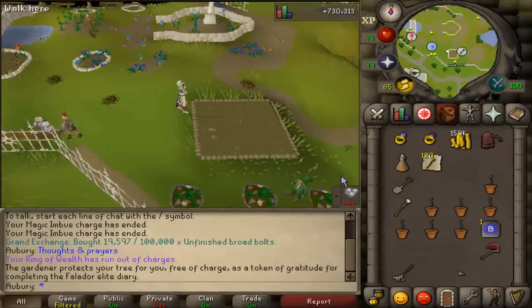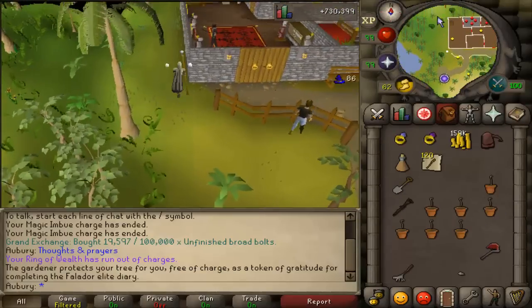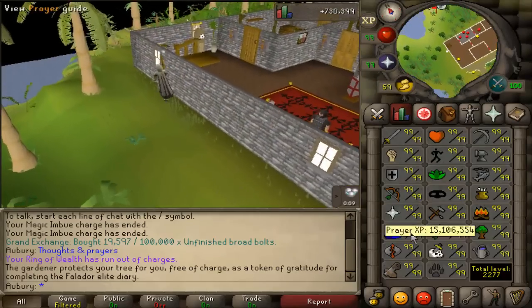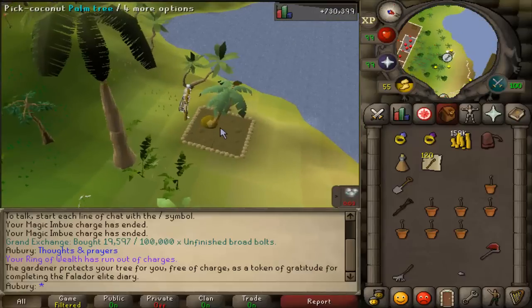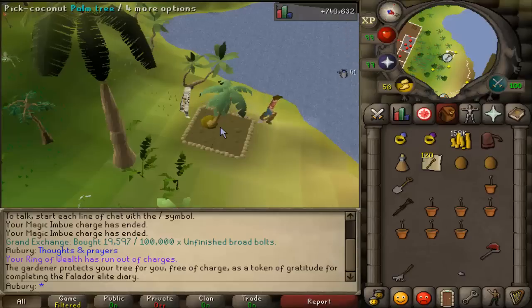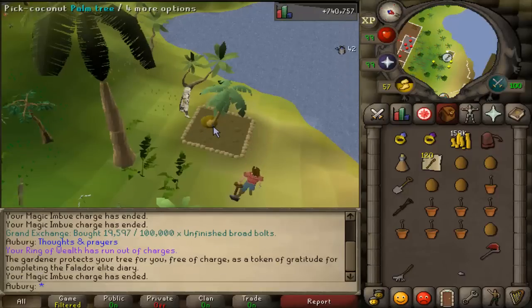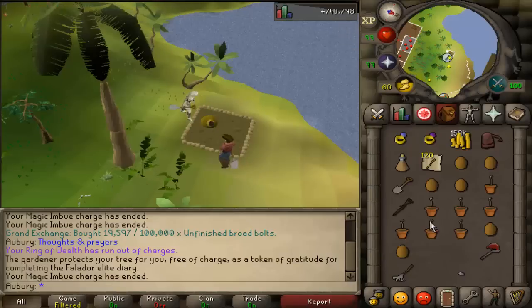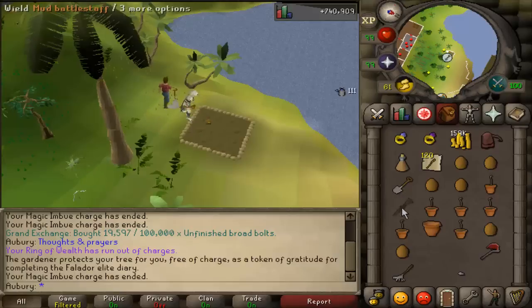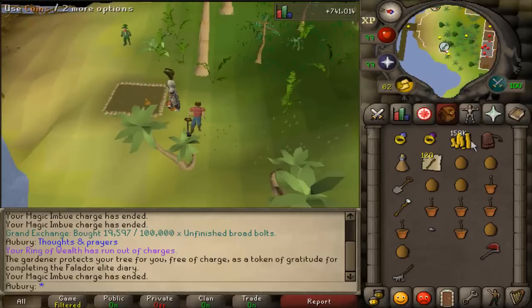The Brimhaven fruit tree is a little bit north of the teleport spot. If you can't use the house portal here, you probably want to teleport to Ardougne, or work it in with your Catherby patch by taking charter ships over to this area. With palm trees you just pick the fruits, chop it down — that's why you have the hatchet with you — and move on to the next patch.